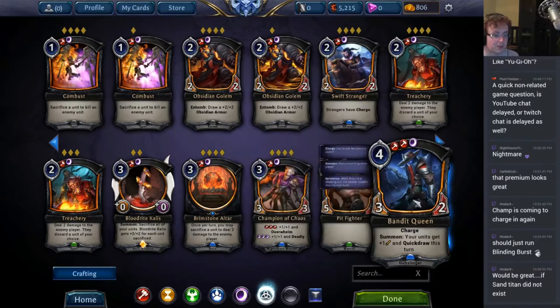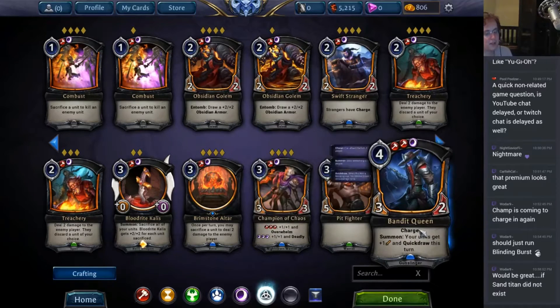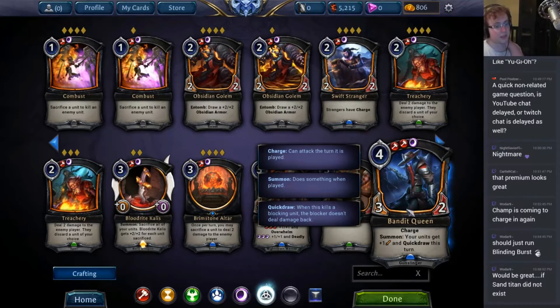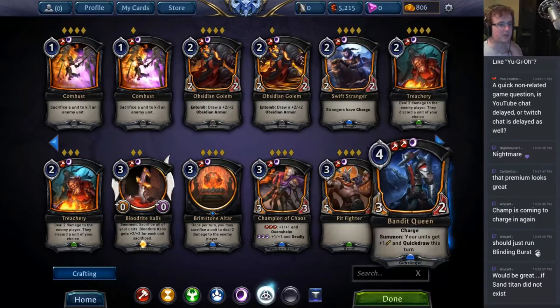Bandit Queen: three-two, your units get plus one attack and quick draw this turn, and she has Charge. This used to be a 3-3 and it's still kind of insanely good. The double red shadow requirement is the only thing that keeps this from being an incredibly atrocious card, because every once in a while you just can't play it. But for the most part, this card is a blowout. It's better than a rally effect in almost every situation — it generates a 4-2 attacker in addition to the plus-one rally and it also protects all of your units, which rally does not do. It isn't a surprise like rally, so that's sort of a problem. Very strong card — currently the focus of a lot of Stonescar decks that are aggressive.